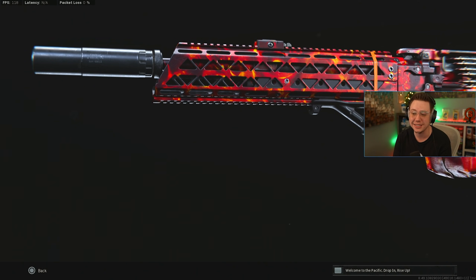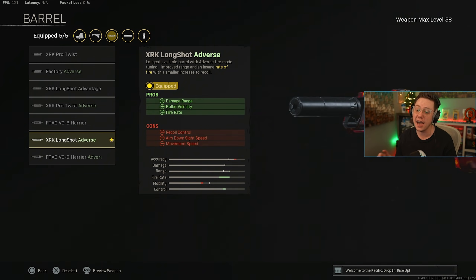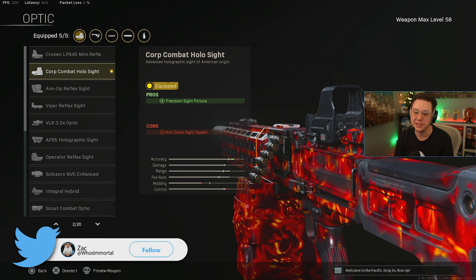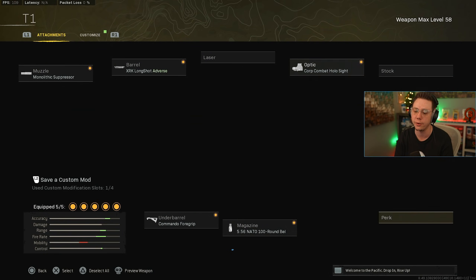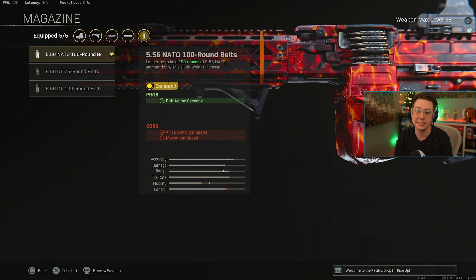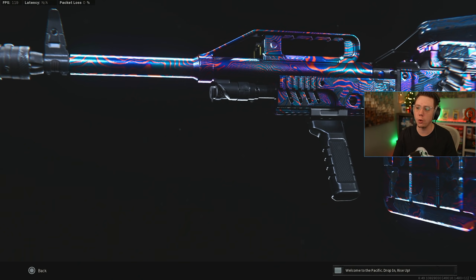The FIN still fries here in Caldera. We're going for the Monolithic Suppressor and the Long Shot Adverse barrel — that's what makes or breaks this gun, giving you the insane TTK with better range, velocity, and fire rate. I like the Blue Dot Hollow Sight, though you could use the VLK 3x. Commando Forward Grip for recoil control, and Hunter Round Belts because the fire rate is pretty crazy and this helps with ammo.